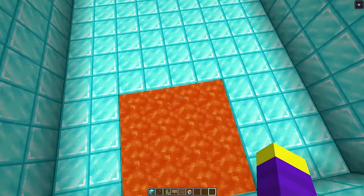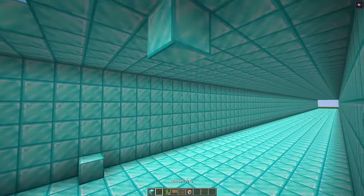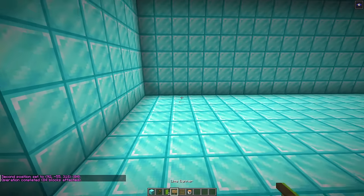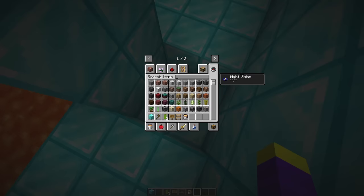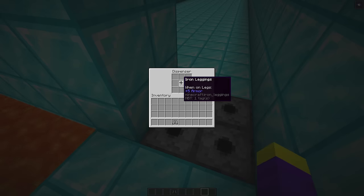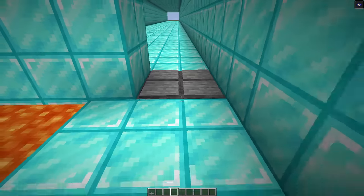Don is going to have no idea this is just fake lava. Now we'll build a wall to separate this room from the next room, where we're going to put a bunch of mobs for Don to fight. We'll put some dispensers in the ground so Don has at least some gear — giving him an iron sword, iron chestplate, iron pants, and iron boots.